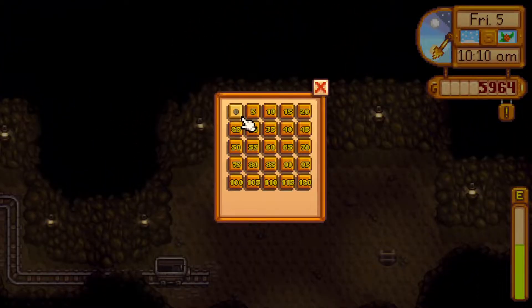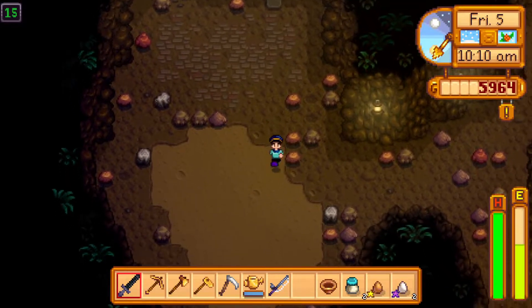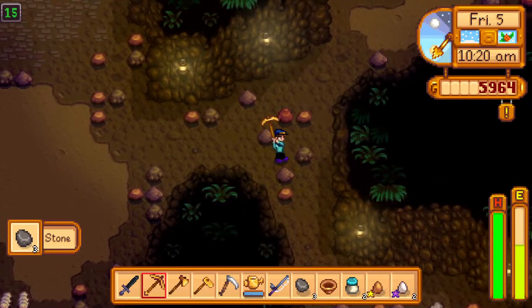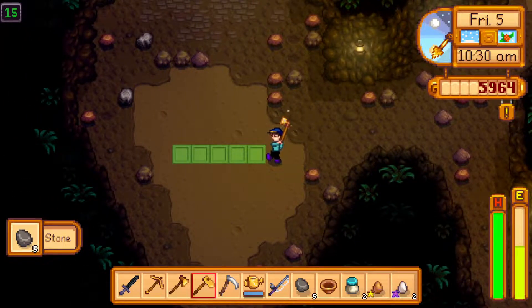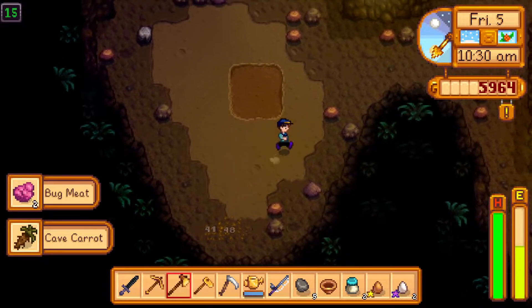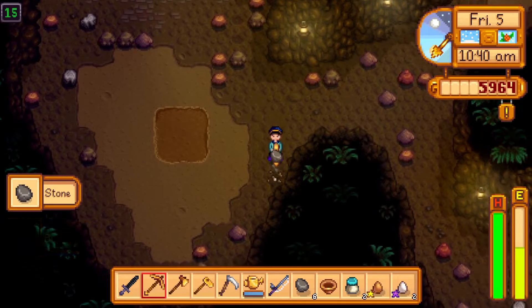Stone is helpful, and there's some grubs down there — I need to kill 10 more of them, I think. A cave carrot, that's nice and helpful. That's two more dead bugs, eight to go by the looks of things. Fantastic stuff.